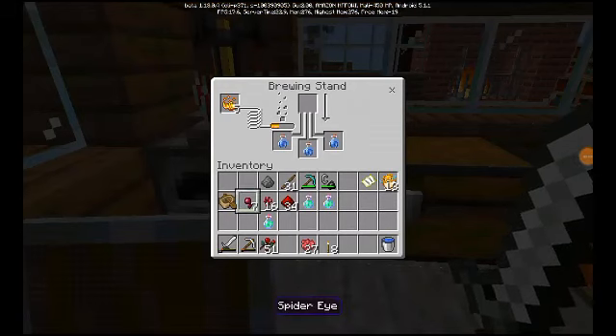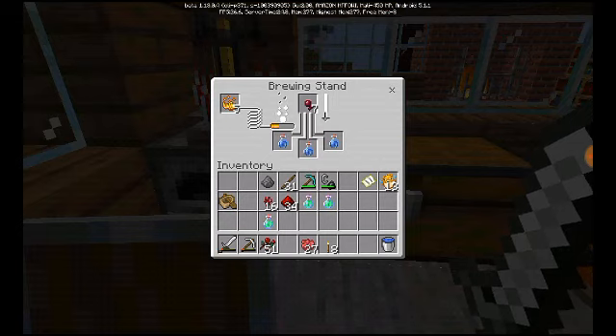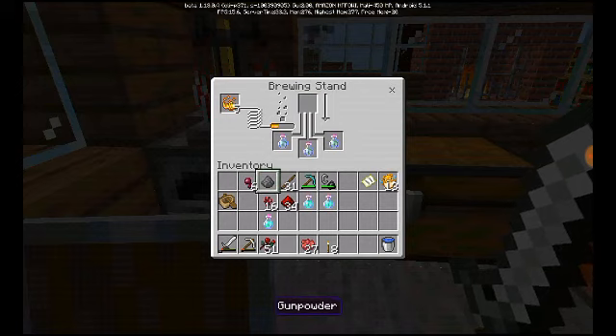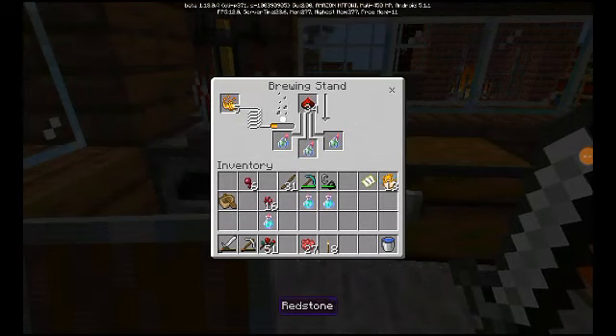My screen recorder crashed — that's all right because we can continue doing what we do. I want to include my audience, which is why I say 'we.' Now to turn these into splash potions and then increase the speed. Okay it's done — let's increase the speed.